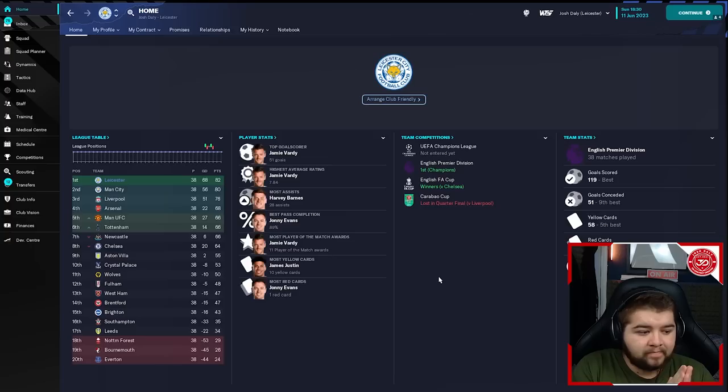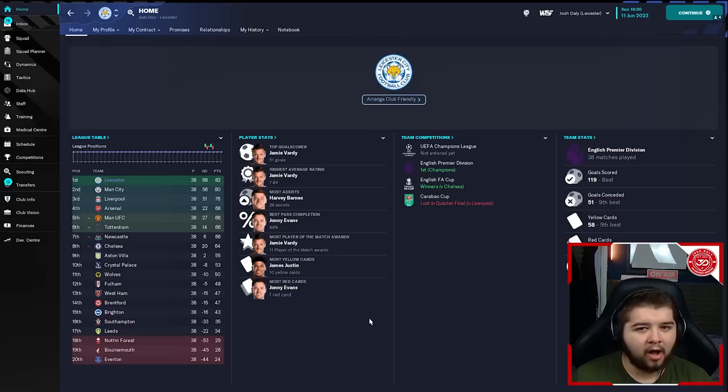Let's hop over to Leicester. This is the shock result for me — we got a little bit blessed because Erling Haaland was actually out for four months, which did help us in the title race against Manchester City. But nevertheless, we deserve to win it. 82 points with 119 goals scored. We did concede a few more — 51 conceded, ranking us ninth best. Jamie Vardy, in one of his last seasons, scoring 51 goals. Harvey Barnes with 28 assists. We also won the FA Cup against Chelsea, which is a fantastic result — that's going to be a double.